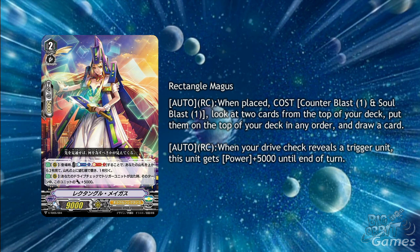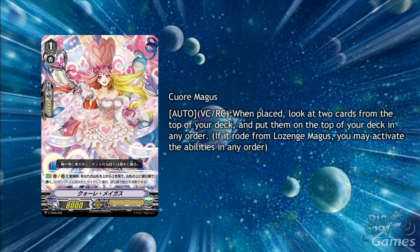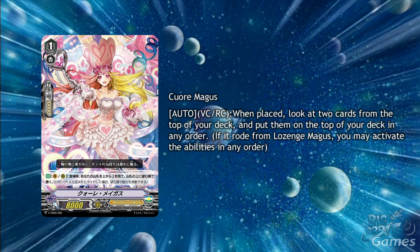I think this is going to see more play because of its grade though. Kuore Magus is a grade 1 with Auto Vanguard Circle and Rear Guard Circle on place: look at the top 2 cards of your deck, put them on top of your deck in any order. It also comes with reminder text that if you rode over Lozenge Magus, you may activate the abilities in any order — meaning if you rode over a starting vanguard, you can decide to look at the top 2 cards first and then draw, or draw then look at the top 2 cards. She's useful but without the draw, her skill seems to be missing something, but looking at the top for free is at least really good for Amaterasu to buff her up.